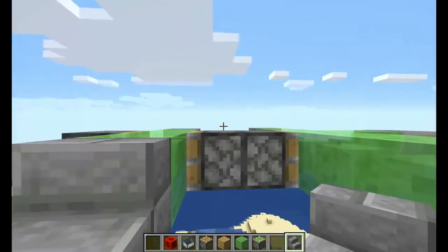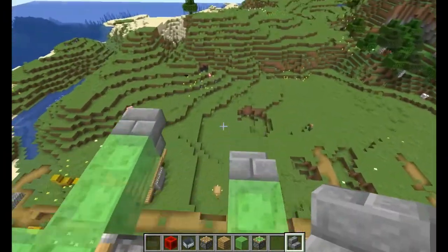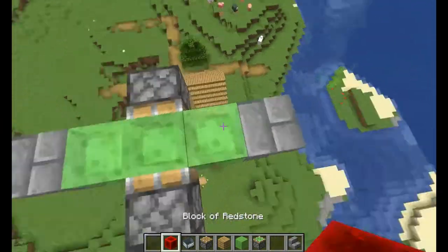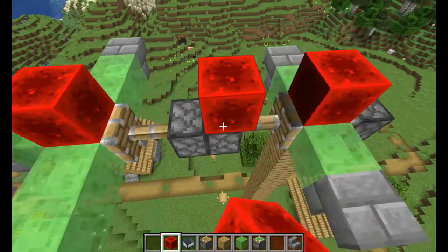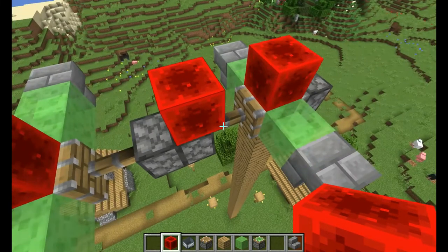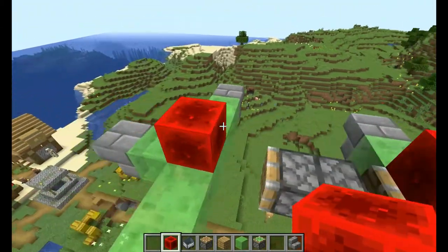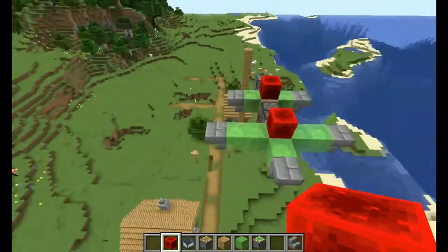Okay, I messed it up — oops. You just need to put it there — okay, there we go. Then you get redstone here, redstone here, and then you place redstone here. Now it should do that. If it doesn't, make sure you've done it correctly — put the pistons and stuff in the right place. Then once you break it, it should move like this.